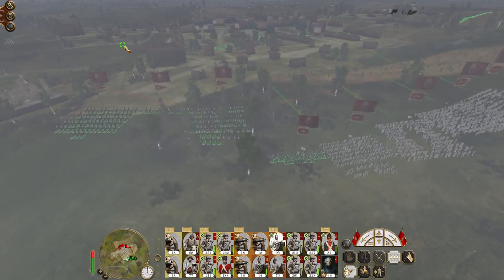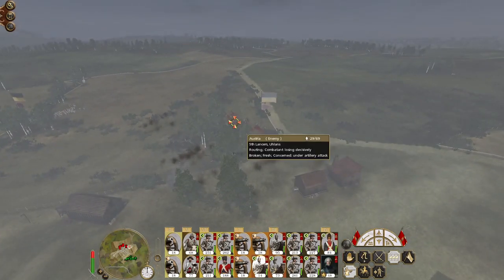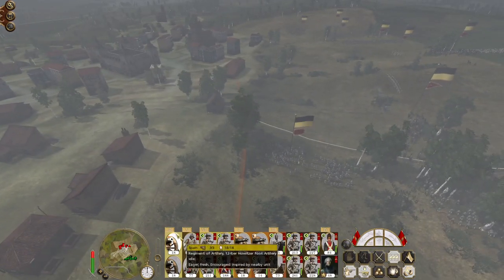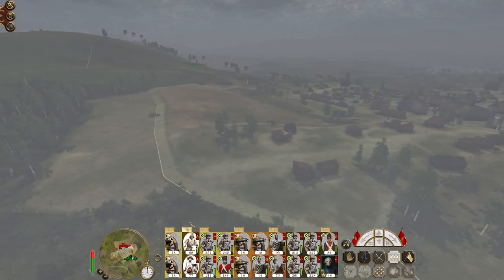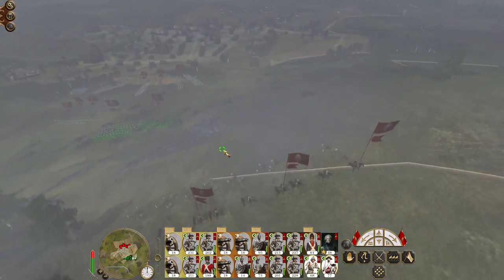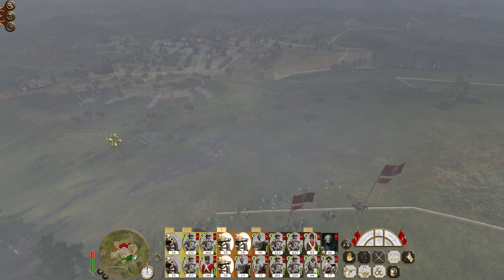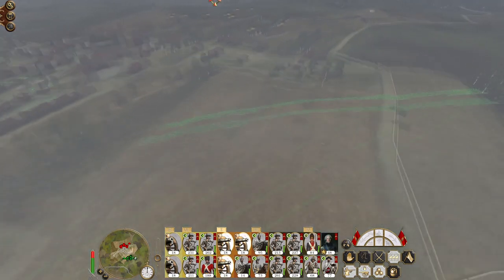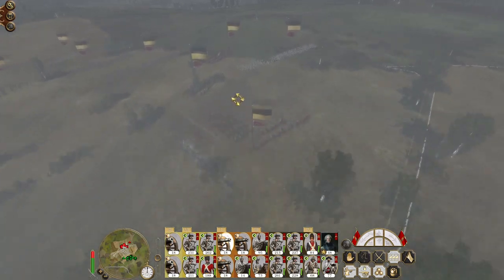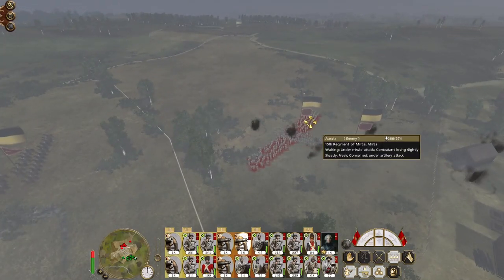Looks like they're quick-liming the enemy cavalry unit so much so that they've routed it. Switch our howitzers to round shot and they can open fire on whomever they wish. Artillery, halt fire and fire at will so they pick new targets. Fundamentally they haven't got a very diverse army for us to attack, but we just want to make sure our artillery is engaging relevant targets.